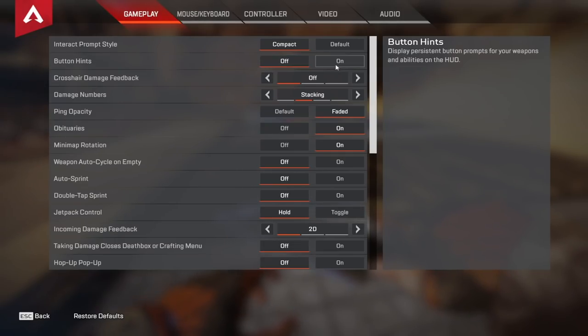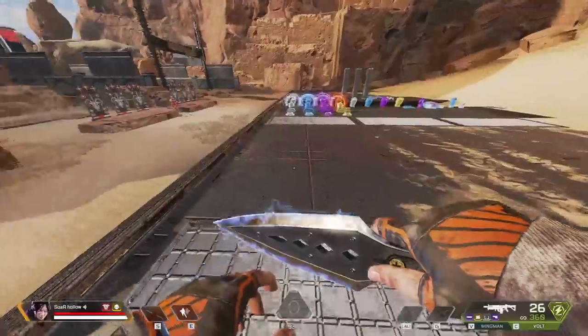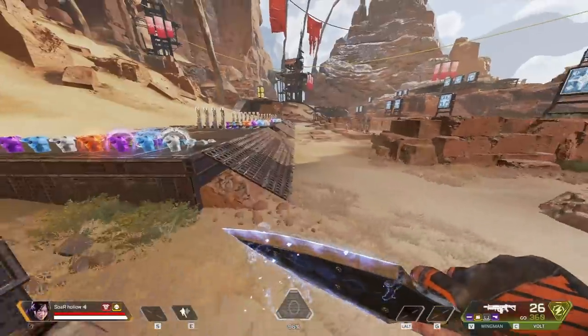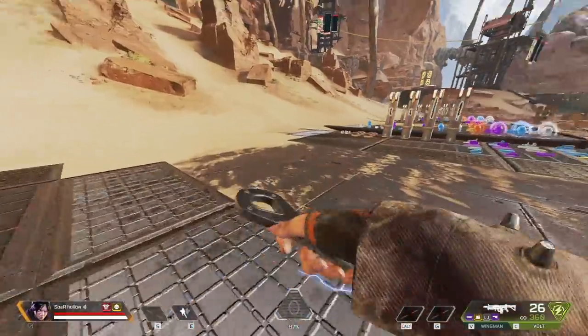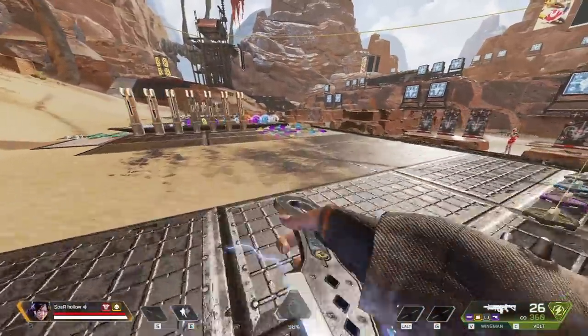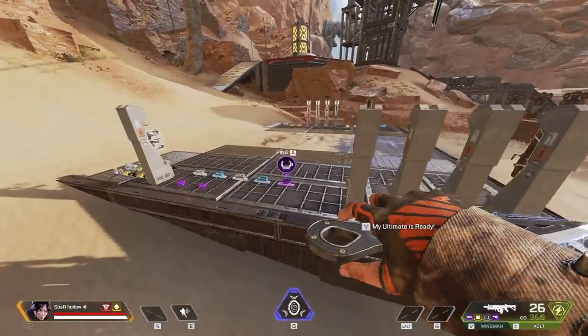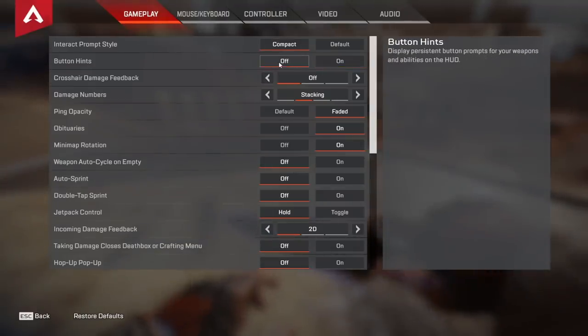For my button hints I like to keep these off because I like to keep my UI as clean as possible. The only reason I would ever turn these on is if I needed a little reminder on what keybinds my abilities were bound to if I changed my keybinds or something like that, but I don't really plan on doing that anytime soon so I just keep them off.